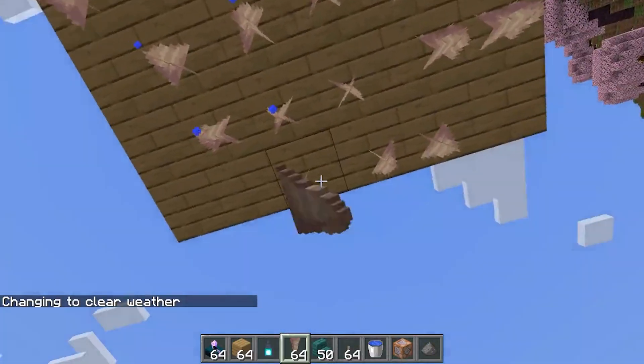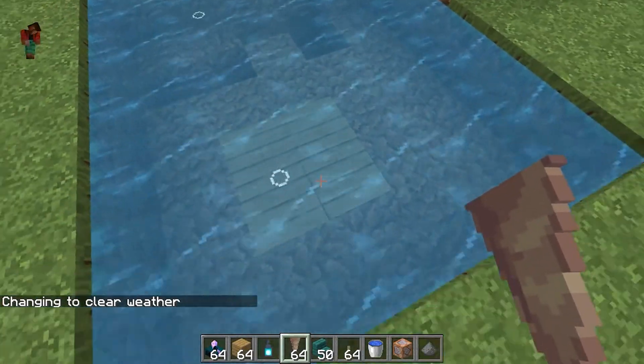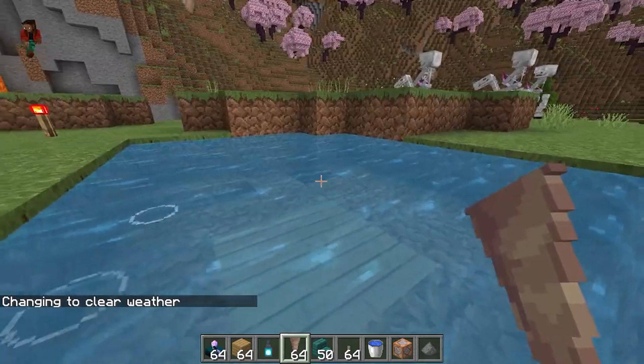This resource pack is actually pretty satisfying, as it adds water droplets into the game for when dripstone leaks water onto it. Also when it rains, and it makes for this pretty cool and kind of satisfying effect.